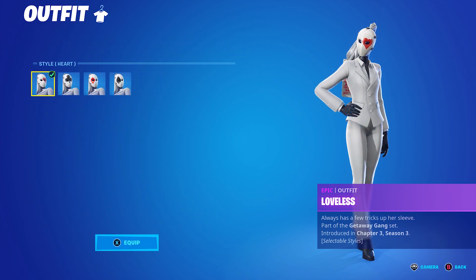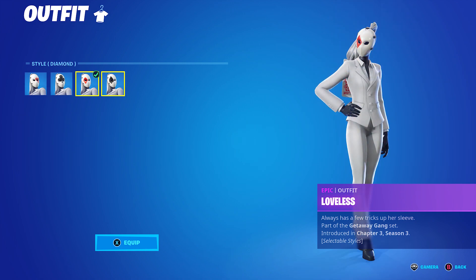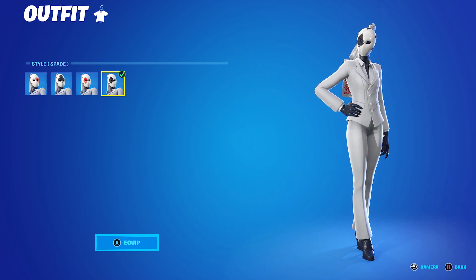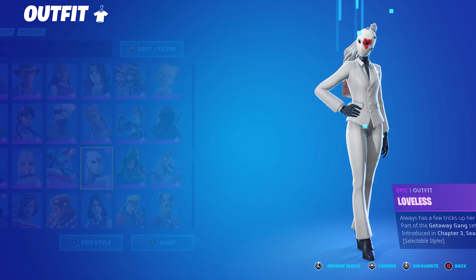As I mentioned in the short I made yesterday, this skin has four added styles: Heart, Club, Diamond, and Spade. It's basically the female Wildcard skin — it's a pretty nice looking skin to be fair. The items you get with it are pretty cool, and the music pack is pretty cool too.